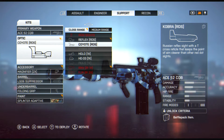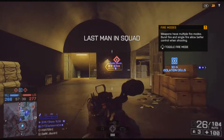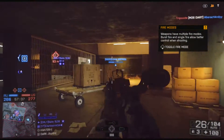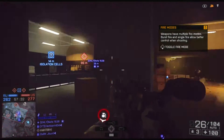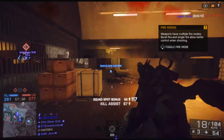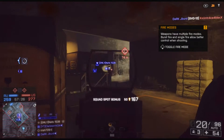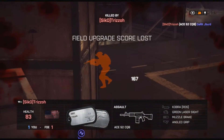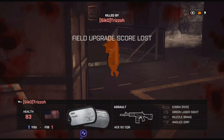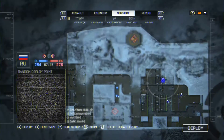Those six are the Scar-H, the Ace-52, the UMP-45, the 240 Bravo, the PKP, and the M60. Now the 240 Bravo, the PKP, and the M60 are LMGs — they're more about suppression, they're for the support class and built for suppression. We're going to deal more with the rifles because they're more common than the LMGs.